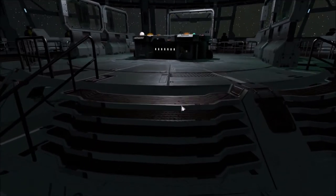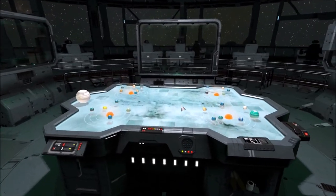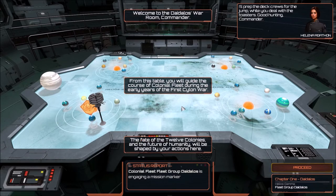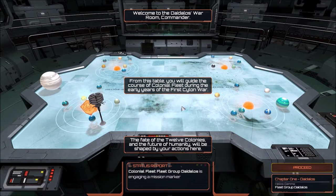Alright, so that set us up pretty well. It's basically the start of the Cylon War. The 12 colonies have been invaded and it's our job to kill some frackin' toasters. Pycon's Battlestar is almost ready to deliver, but it can't make an independent jump until the fuel lines have stabilized. Cain's orders are to jump Daedalus to Pycon with Battlestar Athena attached ASAP. That means we have to clear the scouts here or risk telegraphing our movements to the entire Cylon fleet.